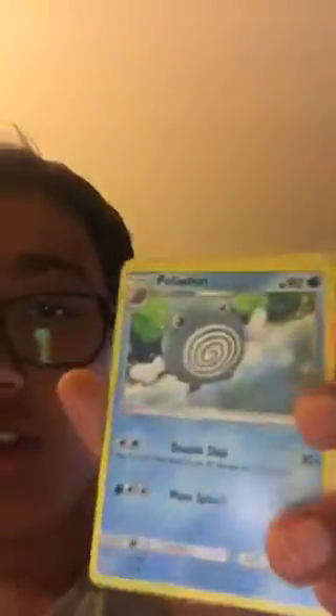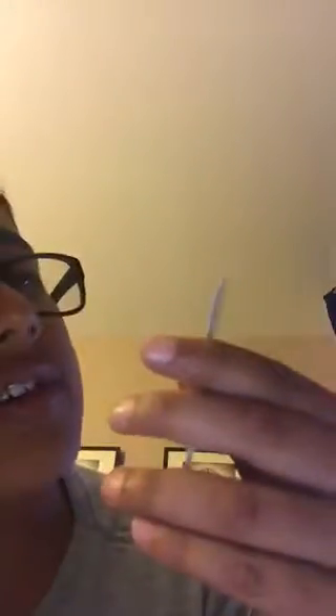Wow, look at that. Jeez, that is amazing, guys! We got a Lightning Energy, a Nest Ball, Poliwhirl, what is that? A Steamy — I have no idea what that is. A Zubat, a Grubbin, and a Grout. Anyway, it was decent. We got ourselves a Decidueye, which is amazing, and he looks pretty awesome.